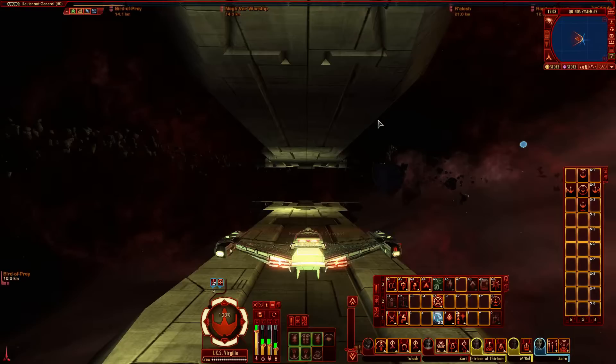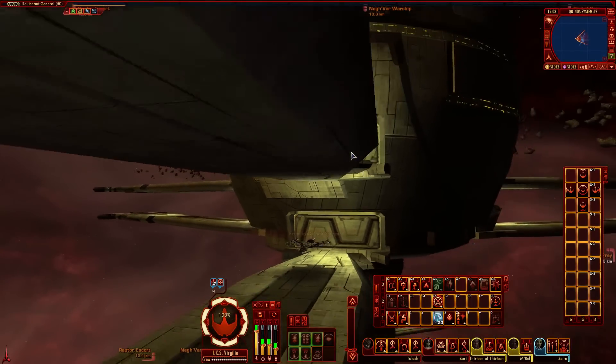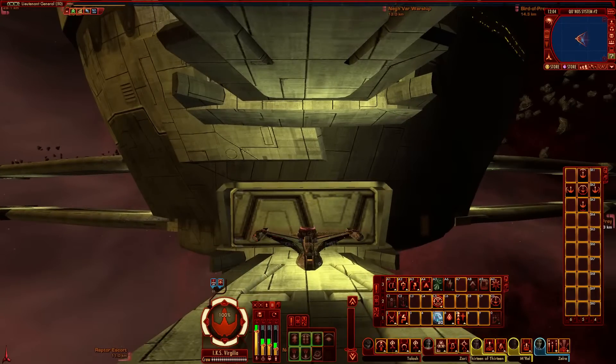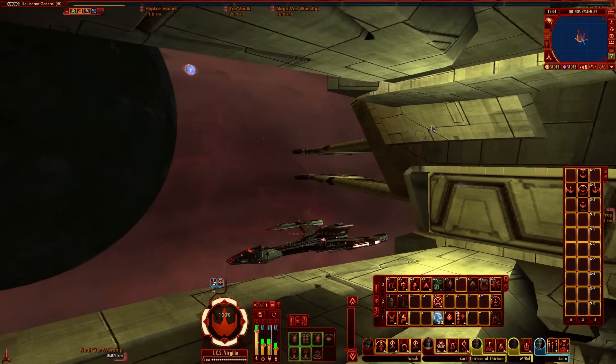Without further ado, let's get started. You're probably looking at my ship and thinking it's doing the Death Star run — it's rotating in the Klingon shipyard in Kronos, parked at the entrance to one of the docking bays. I couldn't resist parking there for the sheer novelty value. Let's discuss the consoles and gear I'm using.